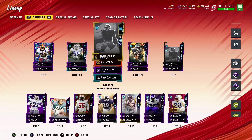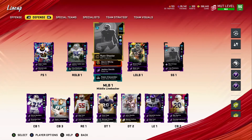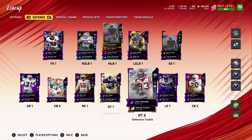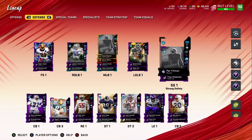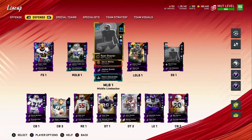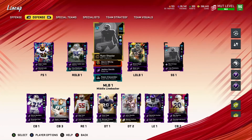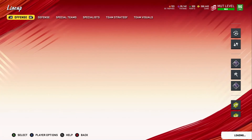When it comes to abilities for defense, I'd recommend having one of your safeties with Enforcer — I have both my safeties with Enforcer. At least have one of them, and on a linebacker also find someone who can get Enforcer. For your D-line I recommend Edge Threat. That's what's been effective for me and that's what I'll share with you.